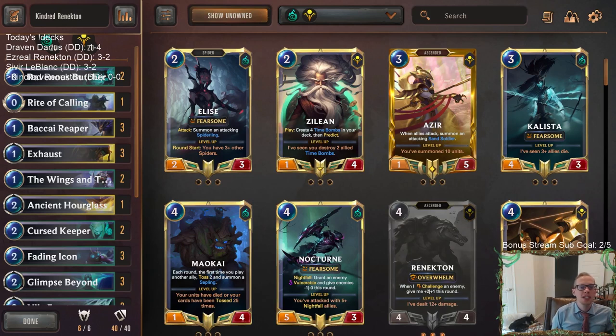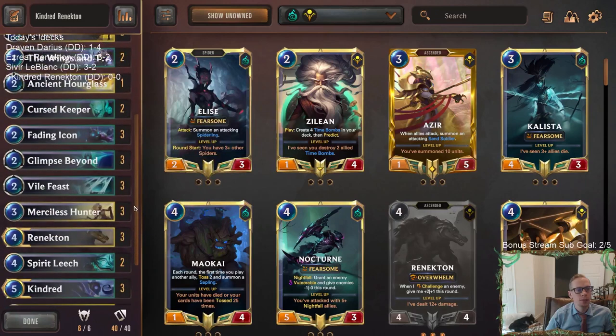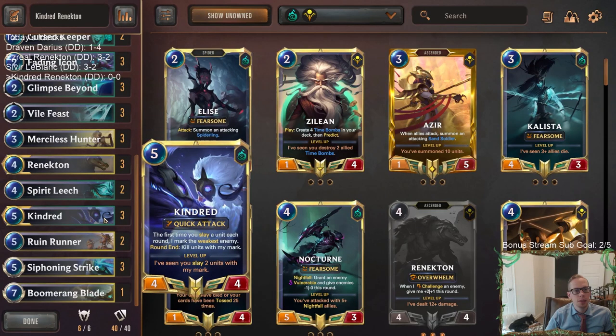Welcome everybody in Twitch chat and on YouTube. For our last aggressive Shurima deck today, we're going to have Renekton paired with Kindred. Yesterday was Kindred spotlight day and I didn't do so well — we played three slow control decks and I was a little inexperienced with them. We're going to make up for it today by playing another aggressive Kindred list, which was the one that did the best yesterday, attacking and pairing it with Renekton.